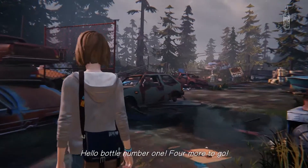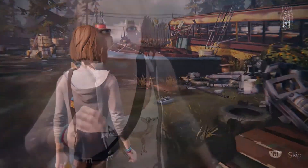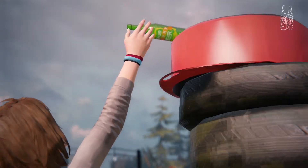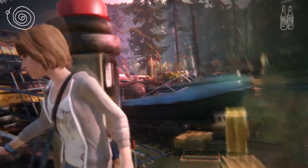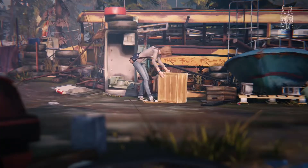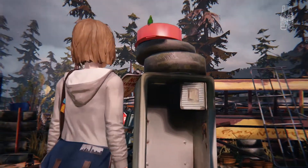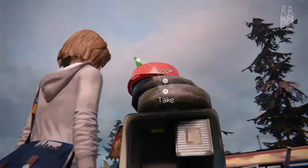To get bottle number three, you're going to come to this little refrigerator right here in front of the bus. As you try to get the bottle she's going to drop it. So what happens is after you rewind time and the bottle is back in its proper location, you go ahead and get this crate right here and move it underneath the refrigerator. After that's done, all you have to do is hit take again on the bottle and she will automatically climb on top of the crate to get the bottle.